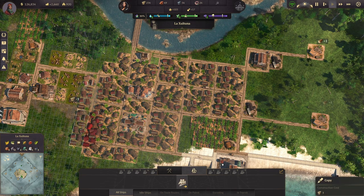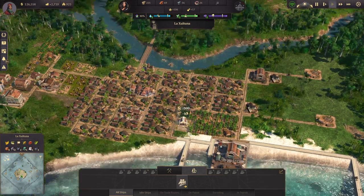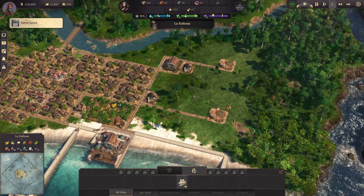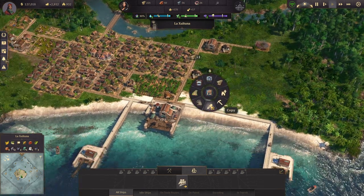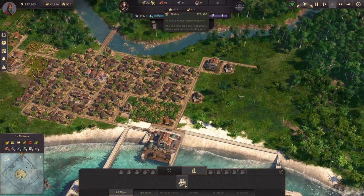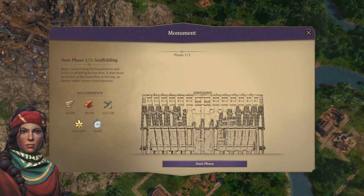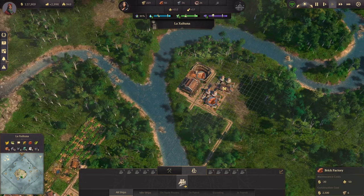Let's just get some more people in here and get another church in here. Let's take a look and see how we are doing. He is out of timber right there, unfortunately, and he's about to be out of timber. I'm okay on wood right now though, so I'm not going to make any more at this second. I've got plenty of timber — let's get some more bricks in here.